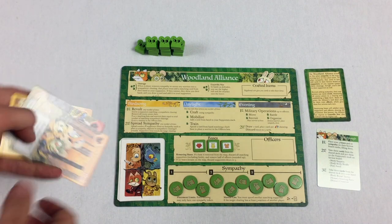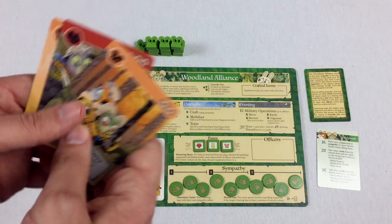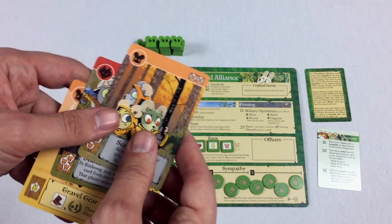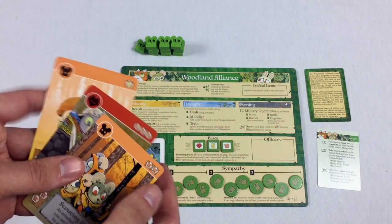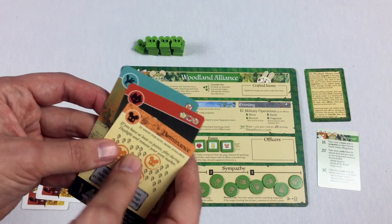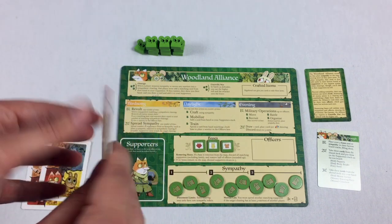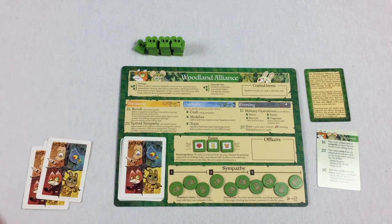Your other cards are going to stay in your hand. You can inspect the supporters deck anytime. Basically, the cards in your hand you can use to craft or for normal actions that use the suit. These supporter cards, you're only going to be using for the suits — you can't do anything else with them. And with that, we are officially set up.